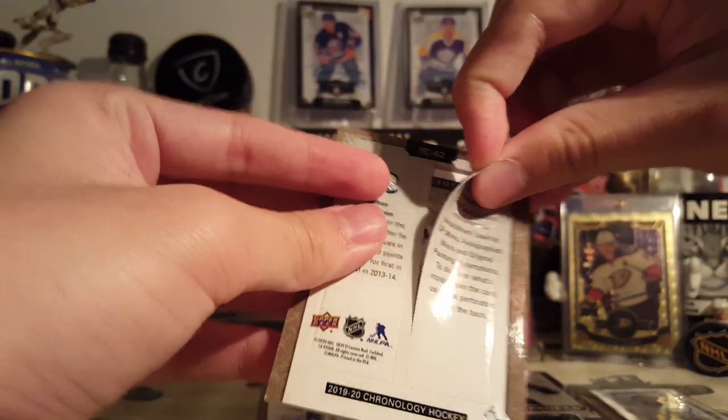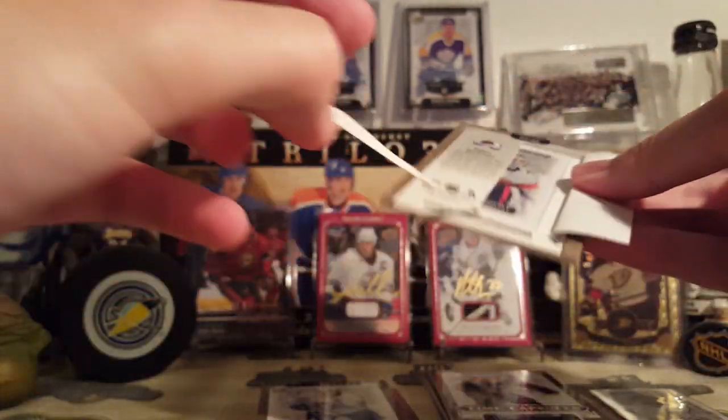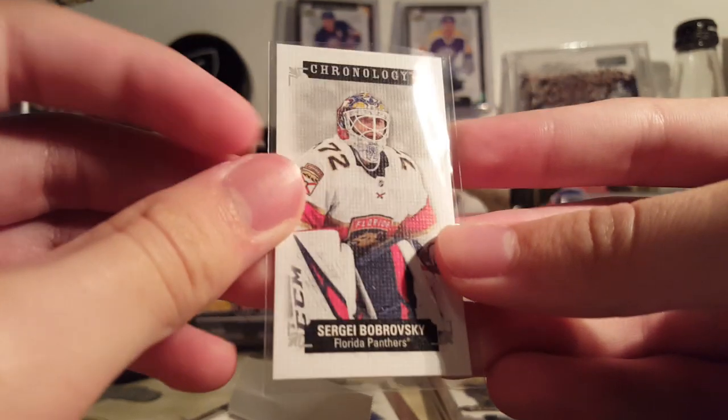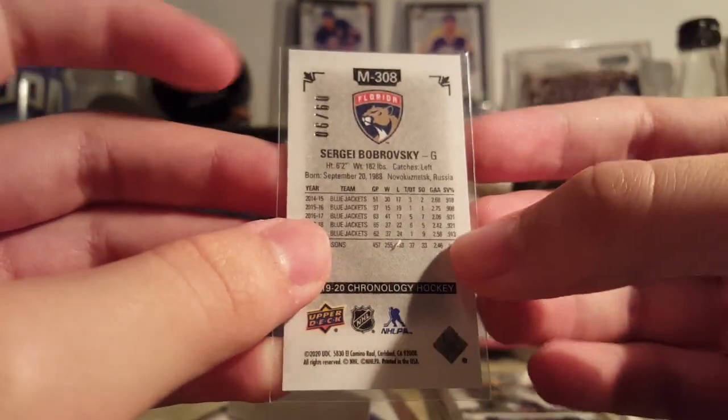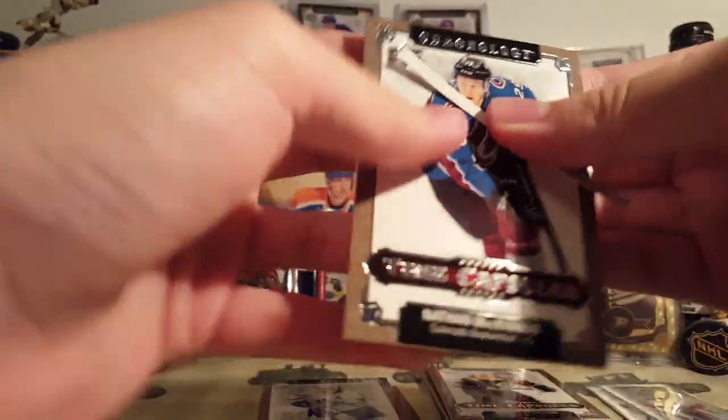I pulled a Lemieux out of 60 from the other ones I opened, and it sold for like 60 bucks. That's a McKinnon. Sergei Bobrovsky and his $10 million contract. Probably just a base. Yep, another base, six of 60. Bobrovsky from McKinnon.